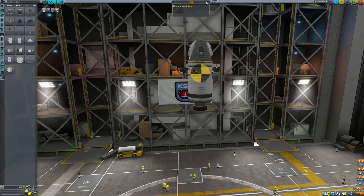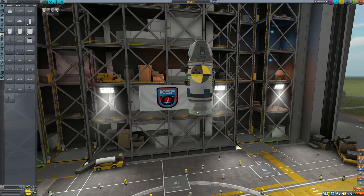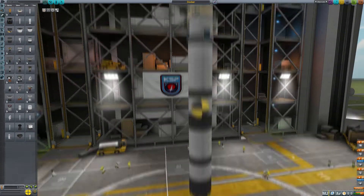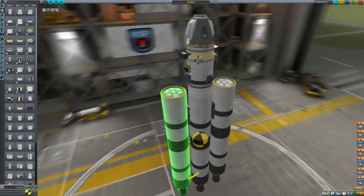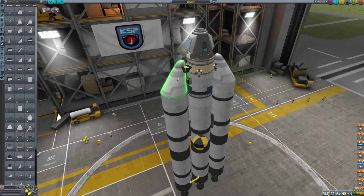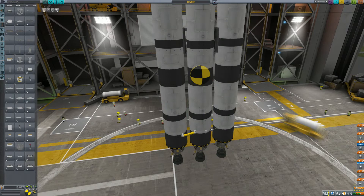We are adding lights in the event that we need to dock in a shaded area, like on the dark side of Kerbin, the moon, or Minmus. We have some solar panels and extra batteries, and our main central stage. The outer stages will allow us to get to any of the Kerbin bodies, whether it be Kerbin's moon or Minmus, so this small docking craft can get anywhere in our basic system.